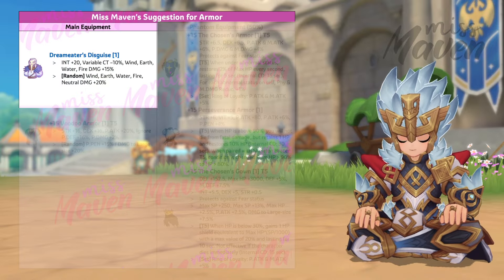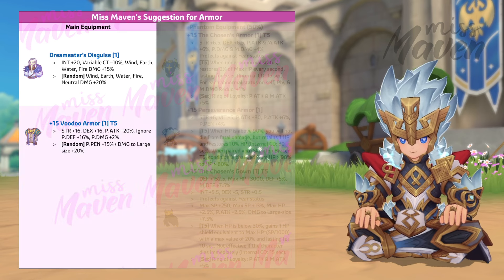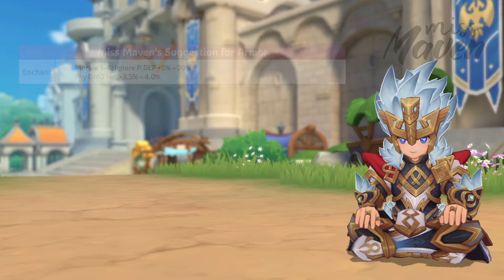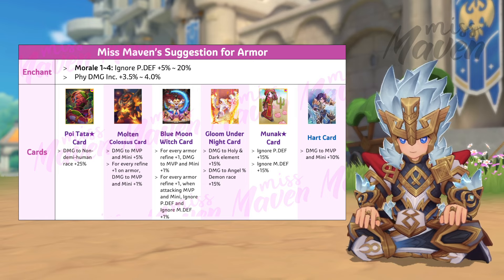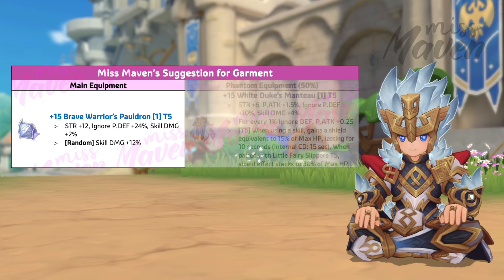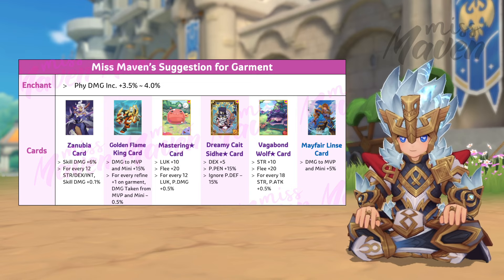For armor, you may either use a Dream Eater's Disguise with 20% elemental damage if lacking wind damage, or a Voodoo Armor with 15% physical pen or 20% damage to large size if lacking ignore physical depth. As for the phantom equipment slot, you may use any of the following Sith armors. It should be enchanted with Morale 4 and high PDI, and inlaid with Molten Colossus card, Poitata Star card, or Blue Moon Witch card. For garment, the best in slot is Brave Wire Spauldron with 12% skill damage for main equipment and White Duke's Manteau for phantom equipment. Your garments should be enchanted with high PDI and inlaid with any of the following cards depending on the stat you're lacking.